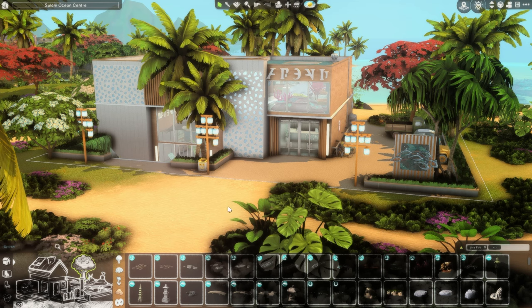I built this kind of on a whim — I wasn't expecting to build this. I just came to Sulani and thought, you know, I've always wanted to build like a wildlife ocean museum or research center kind of thing, because I wanted to have a place where conservationist Sims could go to do their work. I find it weird to just go home after the conservationist career without a workspace or lab to go to.